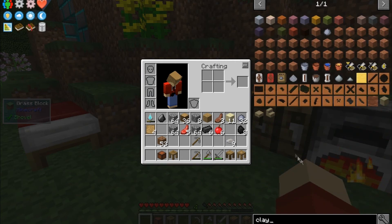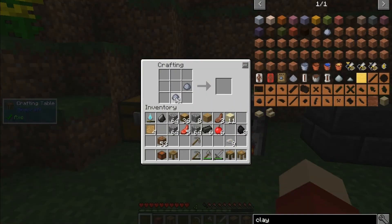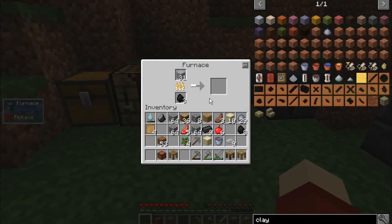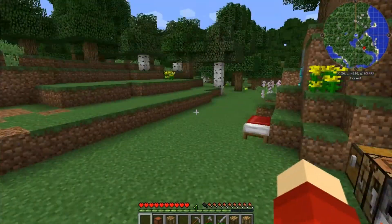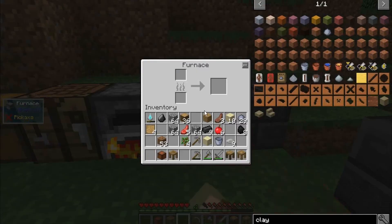We'll make a clay bucket — we know where lava is. We need to cook up one glass, using oak saplings to do it once this is done. I could make another furnace — you know what, why not? Let's make another furnace, I have enough and we'll need more furnaces eventually, even if they're just crafting tools by then. Some glass — alright.